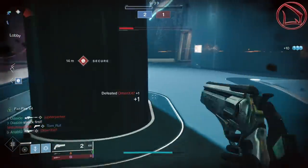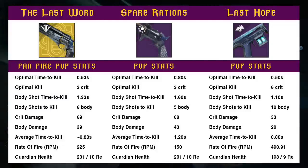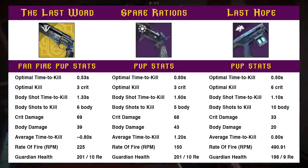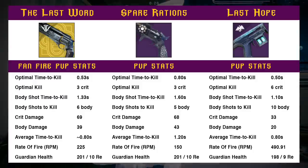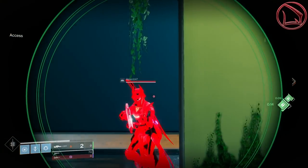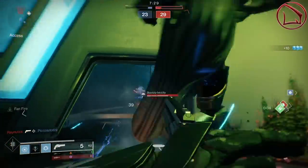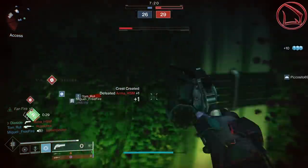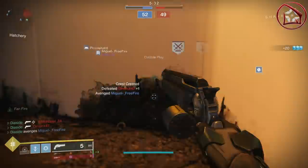To put this more into perspective, I wanted to compare the Last Word with Fanfire procced against something like Spare Rations and Last Hope and their base TTK stats. The Last Word with Fanfire is at 0.53 seconds for optimal TTK, Spare Rations is at 0.8 seconds, and Last Hope is at 0.5 seconds. For body shot TTKs, the Last Word is right in between Spare Rations and Last Hope. For average time to kill, the Last Word is approximately 0.8 seconds, Spare Rations at 1.2 seconds, and Last Hope at 0.8 seconds. This means a Last Hope — a legendary weapon — technically has a faster optimal TTK than the Last Word, an exotic, even if only by one frame at 0.03 seconds. That right there is something significant.